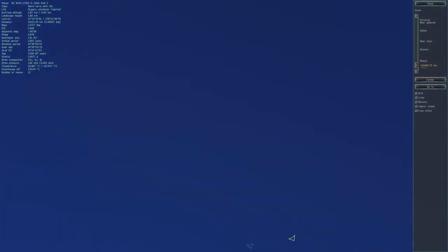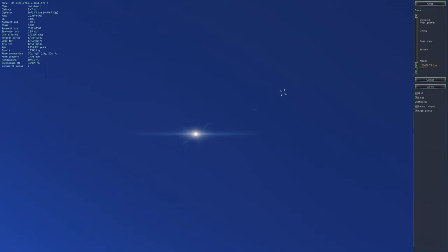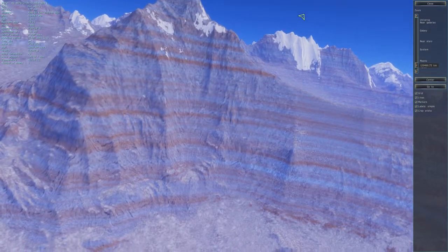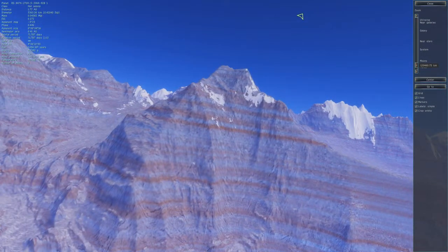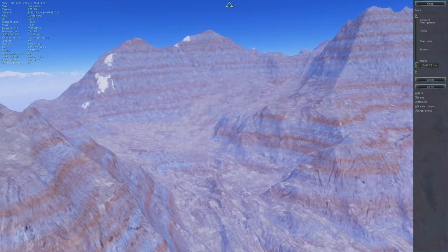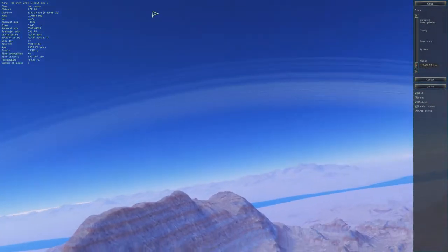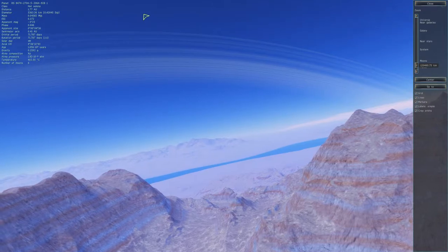Immediately I could tell we have a relatively thick atmosphere. I could see what looks like either super bright stars — nope, these are certainly planets up in the sky, so that's why they're more visible. And we have some layered striped mountains and stuff going on. A little bit of water over here.